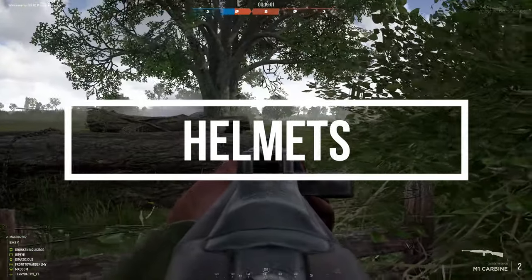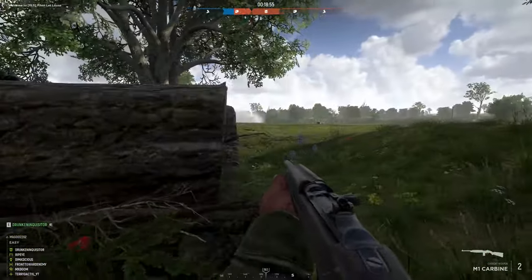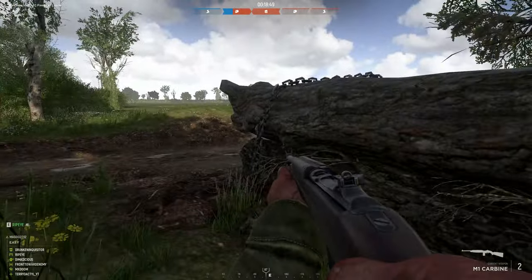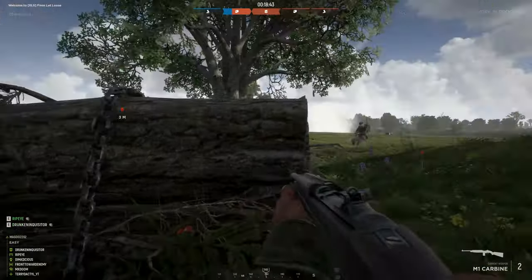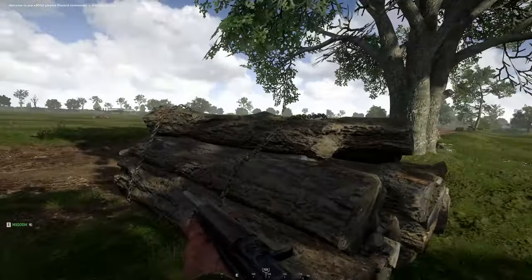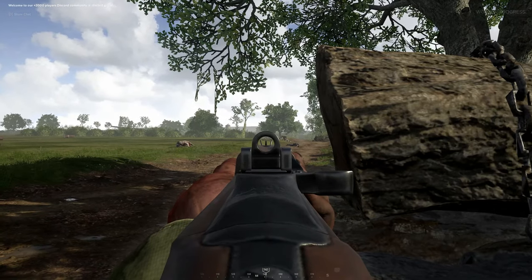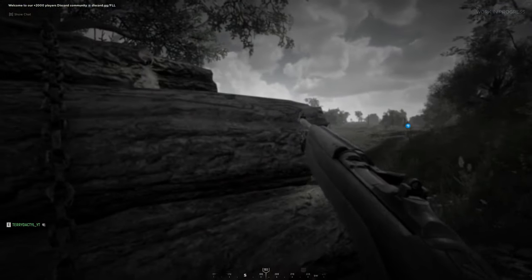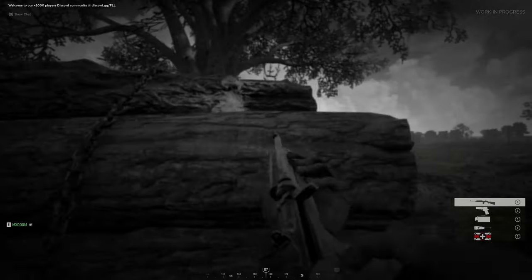Helmets. If you see a dead enemy on the ground with his helmet on, he is waiting for a revive — that could mean his squad or at least a friendly medic is nearby. The only way to fully kill a downed enemy is with explosives. Shooting him in the head while he's already downed will not finish him. If you headshot an enemy that is alive, you will hear a satisfying ding noise and he will be completely dead and unrevivable. If an enemy gets blown to pieces by explosives, he will be dead — really dead. Also note that changing your helmet in the appearance menu does not give you more or less protection.